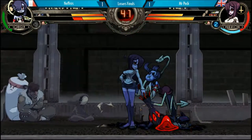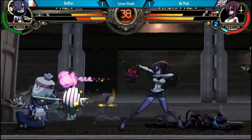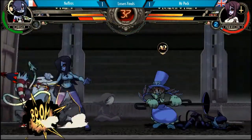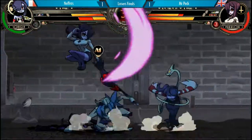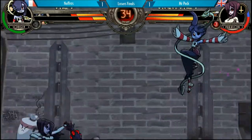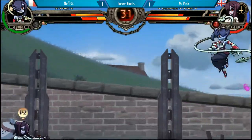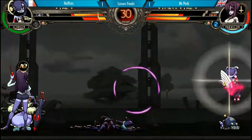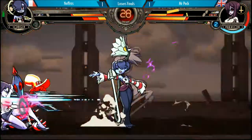That's a weird hurtbox — I was panicking so hard. Every time I see the SBO whiff. I don't think Mr. Peck was expecting it either. Nefros is able to super jump away from the corner. But Squiggly is low on health — she has one charge but no bar. Now she has one bar and the charge. That's all she needs.